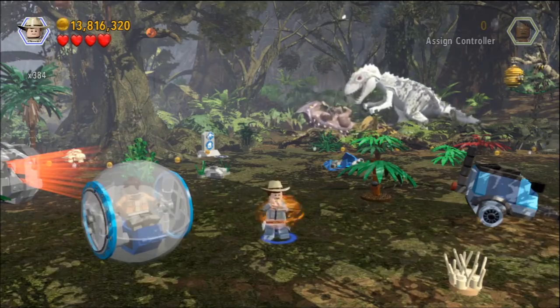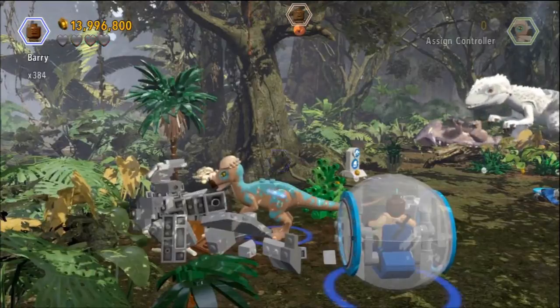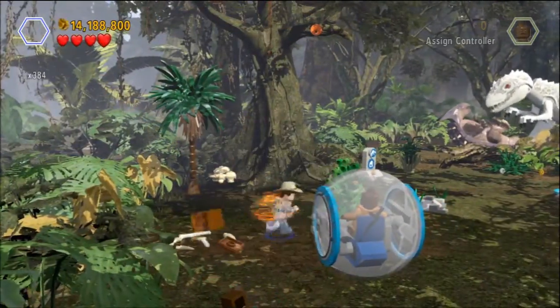When we get to the checkpoint, you want to turn into your headbutt dinosaur and take this rock out over here for minikit number two.